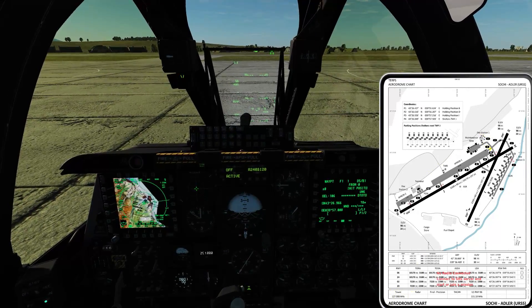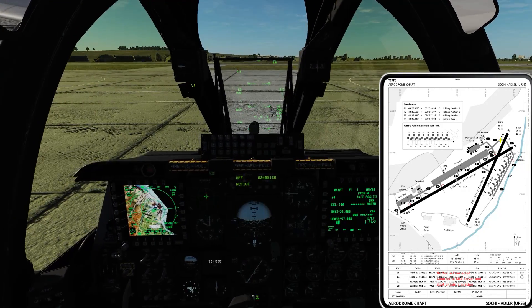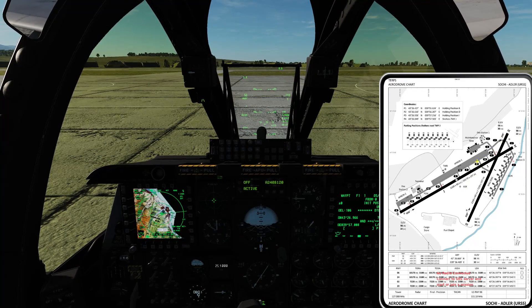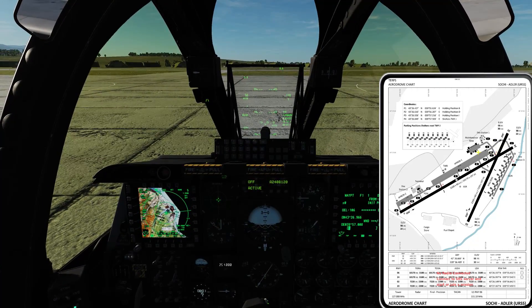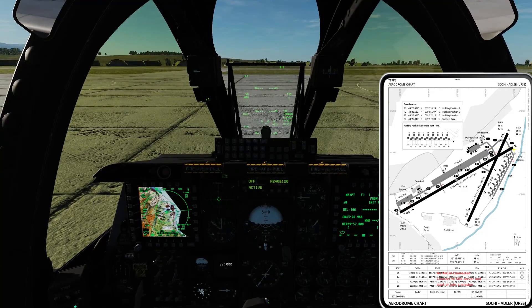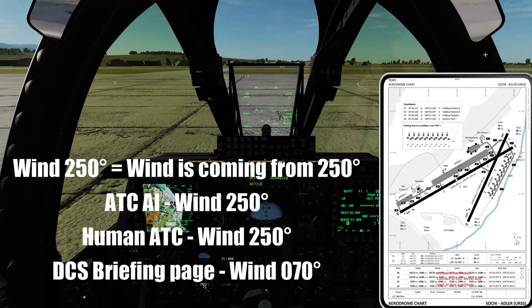Now it doesn't matter what plane you are flying, the first thing you want to look at is your own weight and what kind of weather we got out there. Just one word of warning: wind, which is one of the most crucial issues, is a bit weird in DCS. Normally you get wind direction as in what direction the wind is coming from. So if you are on a certain heading and that is the same as the wind direction, that means your nose is pointing into the wind, just like you want it on takeoff. That is also the way a human ATC or the AI tower controller in DCS is going to give the wind to you.